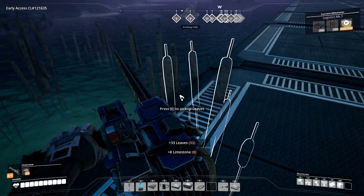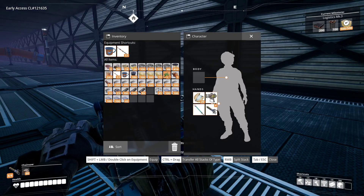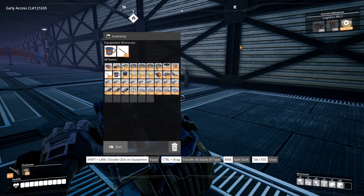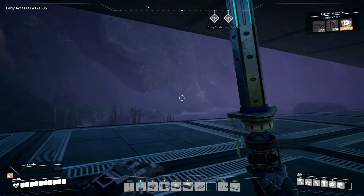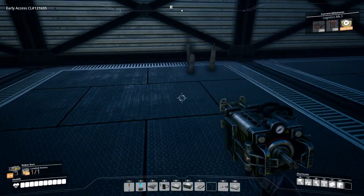That looks good. And there we go. We have not needed wood or any kind of biological materials for a long time. So now we can go back to our coffee cup — I really like this thing, it's pretty cool.